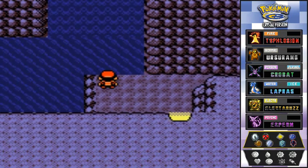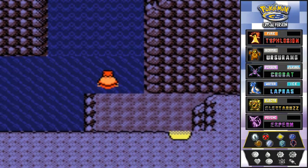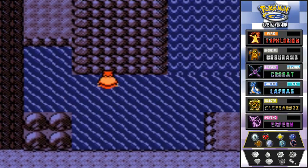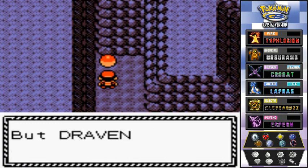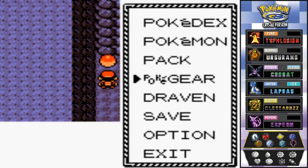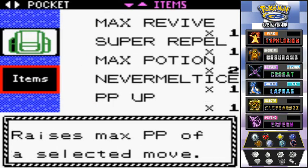You will be needing a Pokemon that knows Waterfall — that is the reason why we brought in Hydra Number Two. Before we go up the waterfall, there is a little something we need to grab, and that is the Moon Stone, but we don't have enough room in our bag.